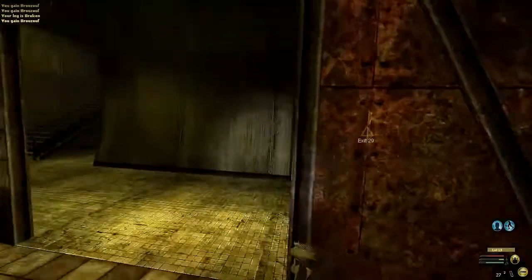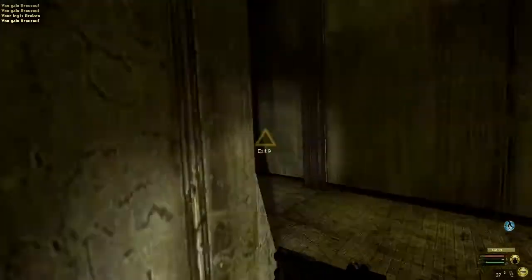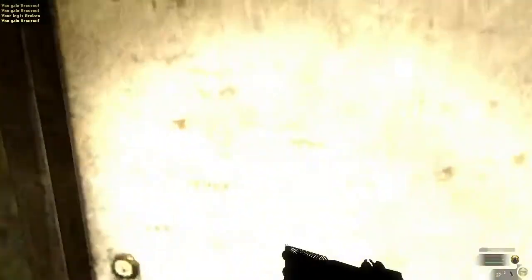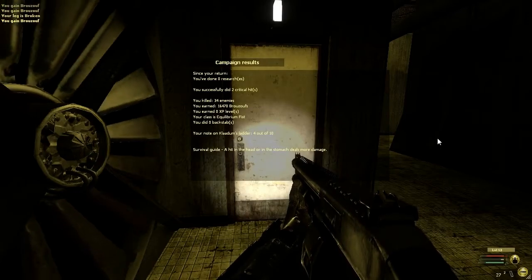There's actually a huge hole at the bottom of these stairs — obviously a very cheap way to die. And that is the end of this mission. We'll see you back at the headquarters.